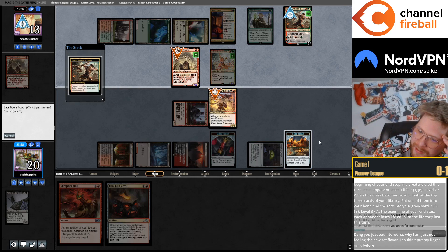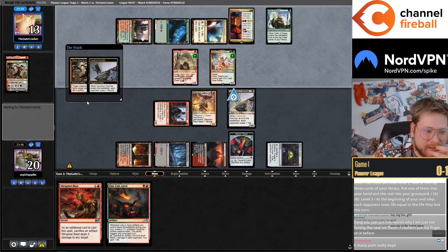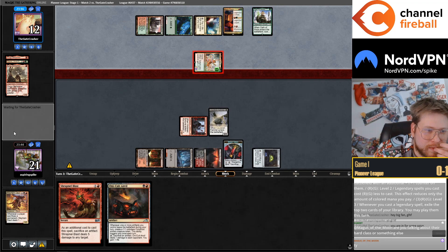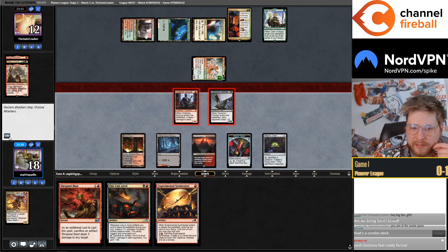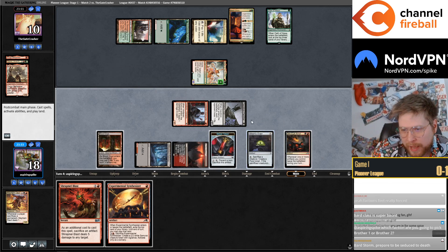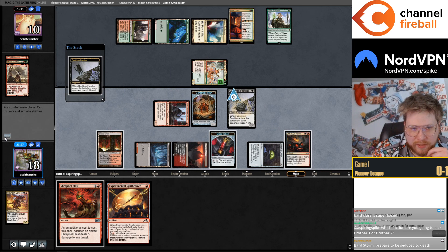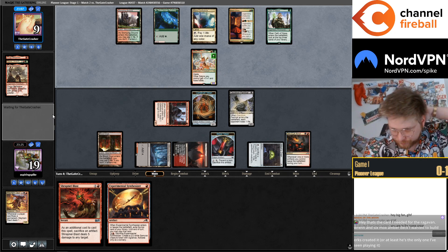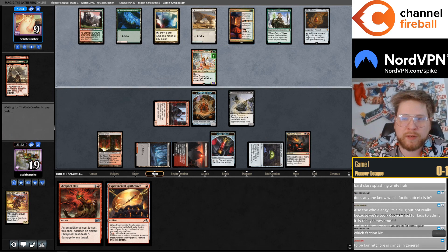These trade with each other — I guess I will kill the Domri, just kind of talking out loud. Factions are really forced — yeah, that's a good word for it. They understand the faction thing has been popular in the past and it feels like a really formulaic way to give a set some flavor. I just don't think it worked for this set. Obviously not a huge deal, but if I was in charge, that's the feedback I would give.